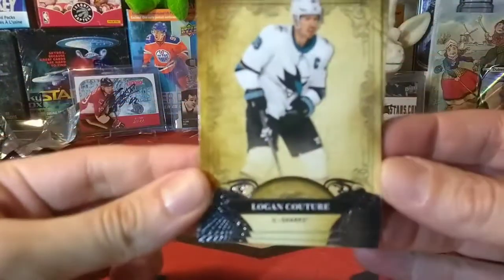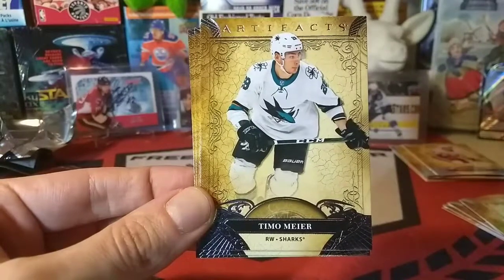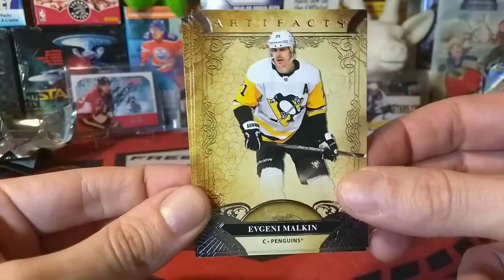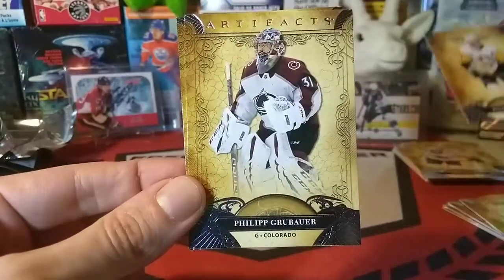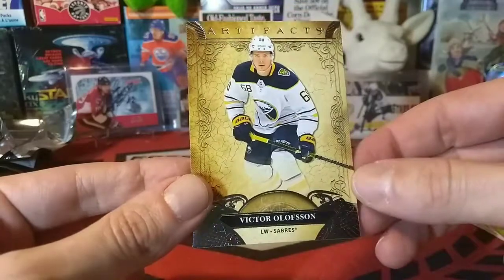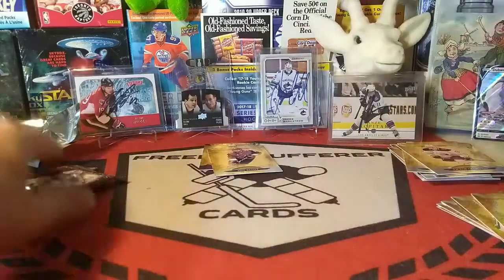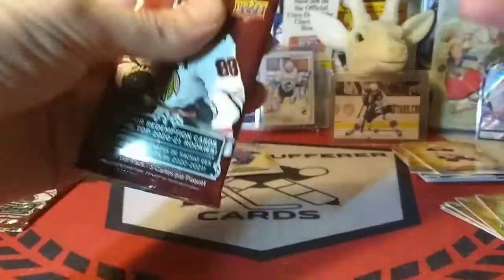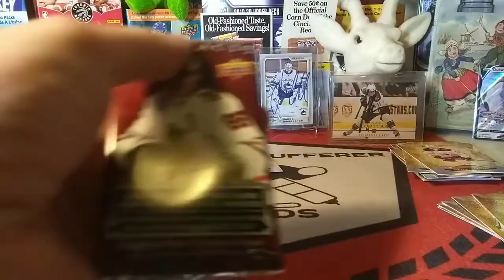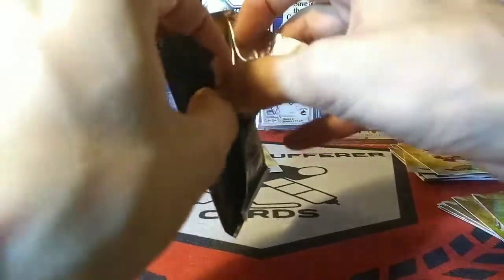Logan Couture — double Sharks mojo! An unnumbered card. Philip Grubauer — more goalie mojo! Rasmus Dahlin, stud defenseman of the Buffalo Sabres. Two packs to go. The question is: will we get a Freddy Anderson or a Carey Price card? If we're collecting goalies, those are the ones to get.